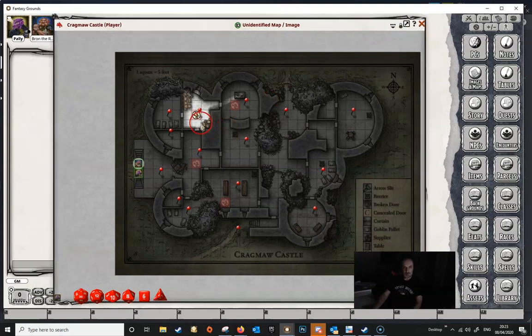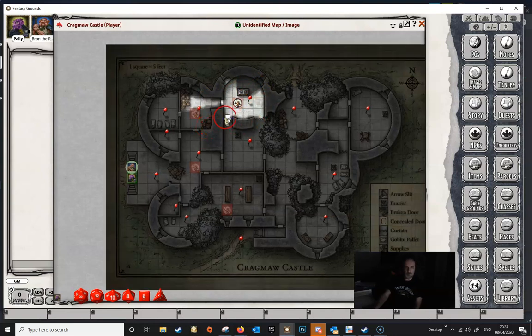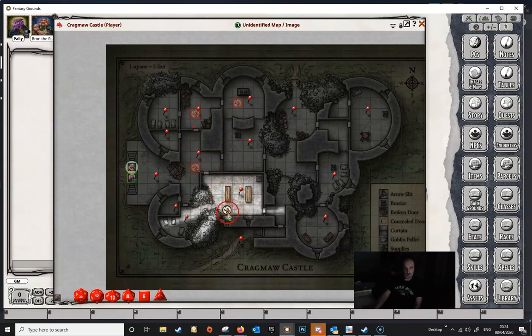You'll see right away that the last token placed shows the Line of Sight for that token. If I go around as the Dungeon Master and click on these tokens, you'll see that each time I click, the Line of Sight pops in for that token. This is the important point about Line of Sight — it's on a per-token basis. This token here isn't seeing what this one is, and this one down here isn't seeing what any of the other ones are. Each token's Line of Sight is unique to that token.